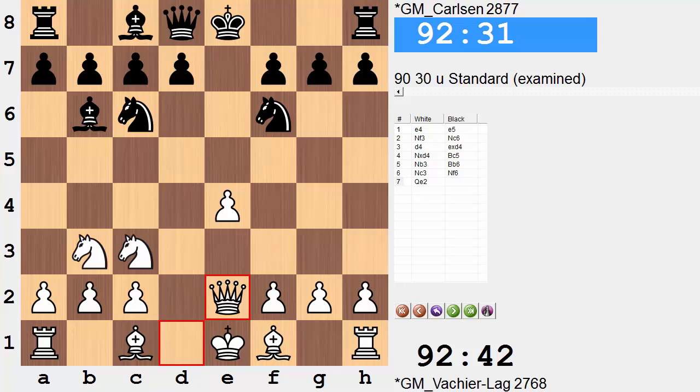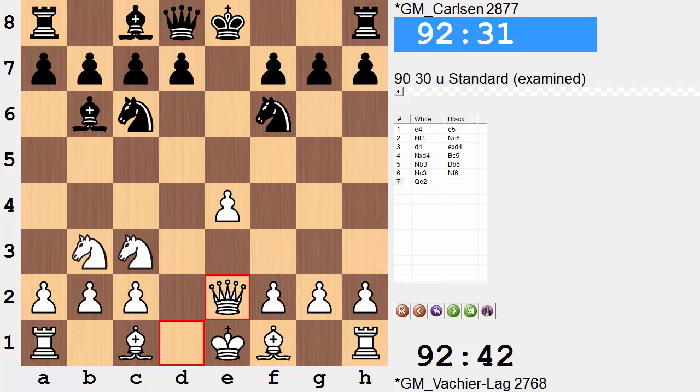There are also a couple other things being said with this Qe2 move. It's a bit awkward to now move the light-square bishop, and because of that, castling kingside will not be so easily accomplished. When you play Qe2, if I'm playing on the black side, I would interpret it as: white is probably going to castle queenside — something like a bishop pin and a quick queenside castle, placing the rook on a half-open file.